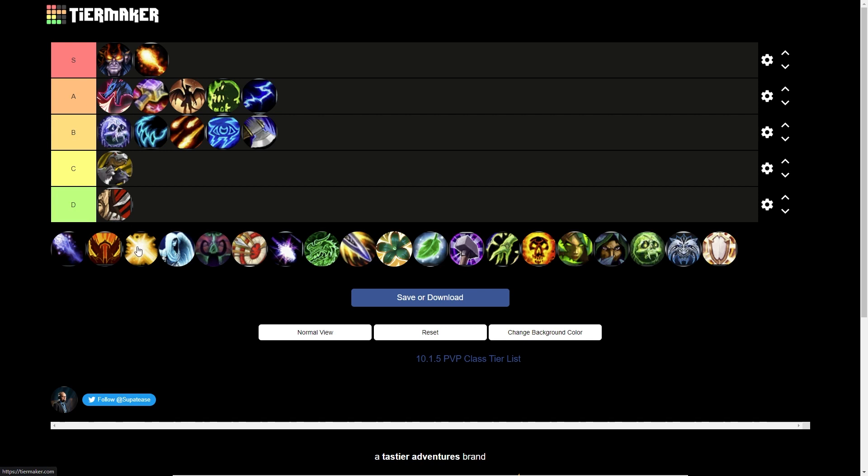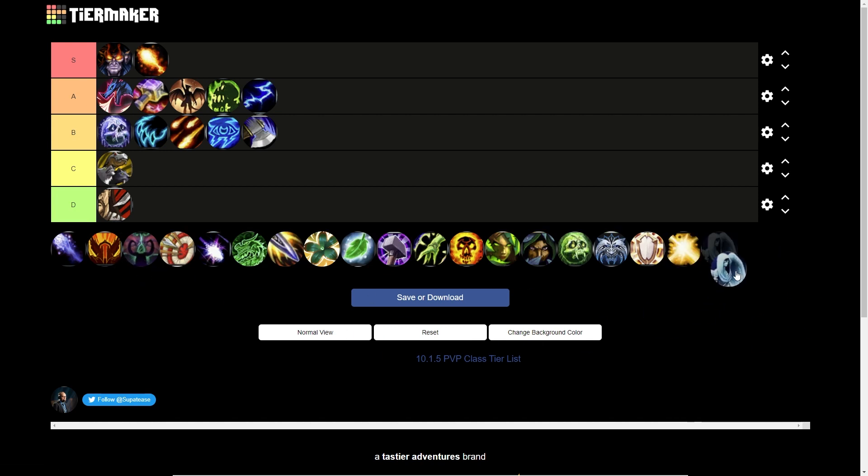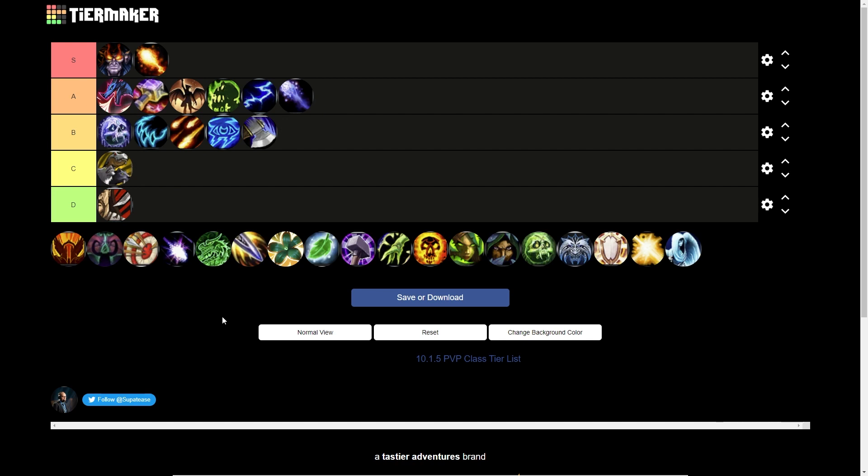Frost DK goes in B tier — this is a tentative one. Frost has been doing really well on some of the later bosses in pure single target settings, and on Sarkareth they're absolutely blowing it out of the water. I might be under-ranking these — Frost DK might be more of an A tier spec — but we'll see how they do over the next few weeks. Frost is also a very good Augmentation Evoker buff target. Their damage profile is well-rounded with single target and burst AoE, but I'm unsure enough to leave them in B tier for now.